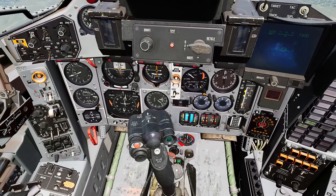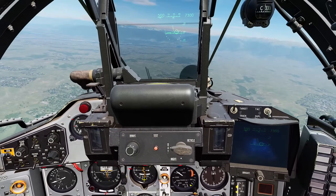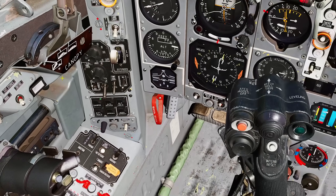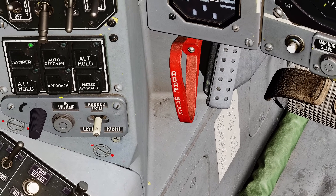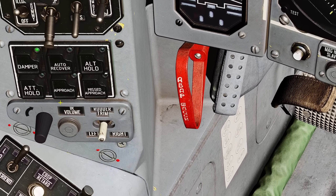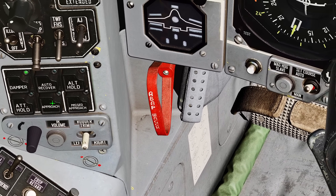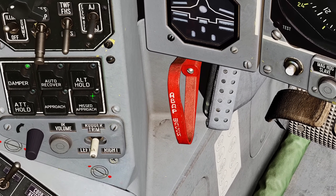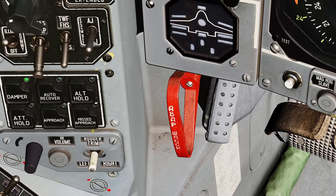Let's press the first HOTAS button — and everything apart from damper has gone off. The next one — I'm going to skip auto recover for the moment. The next one is approach and missed approach. Approach is functional and is for an automatic approach during landing; I think it's best we cover that on a landing video because a lot of other stuff has to be in place for that to work. Missed approach, as it says, is for missed approaches — that's not yet implemented and again we'll cover that when the time is more suitable.